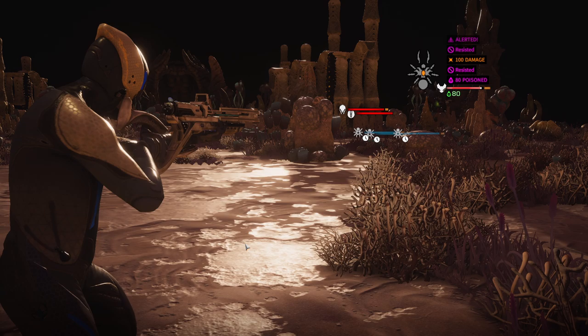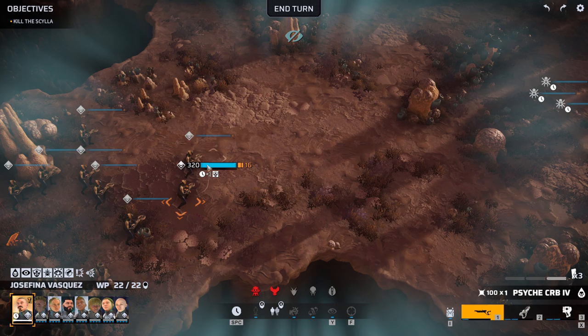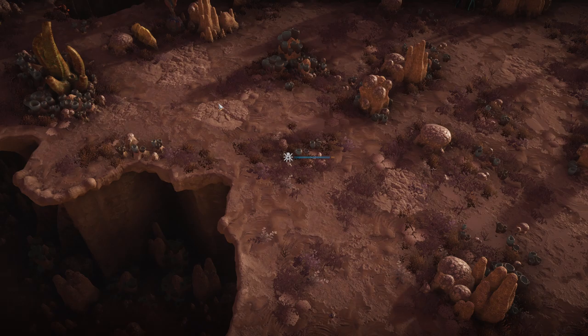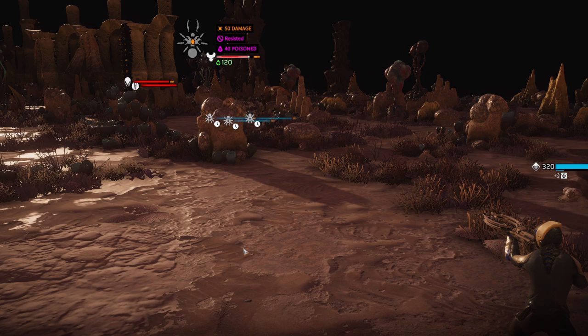I'm not sure how well this is going to work for us. We did alert that creature, which is not great, but it doesn't know where we're at, so it's still fine. I'm going to keep deploying my spider mines because they are fantastic scouts. And if the enemy gets close to us, the spider mines will intercept and blow them straight to hell, which is always fun.